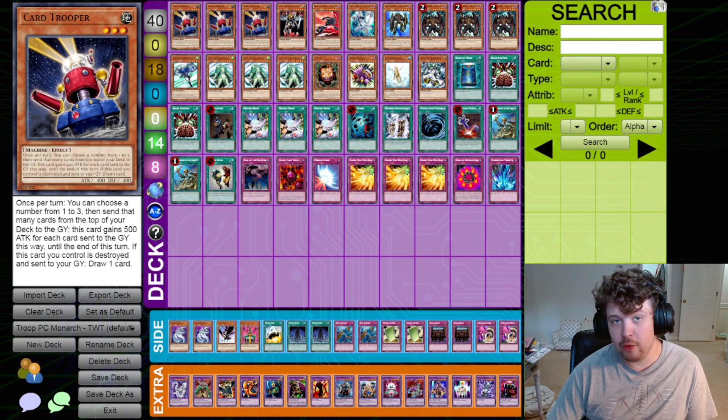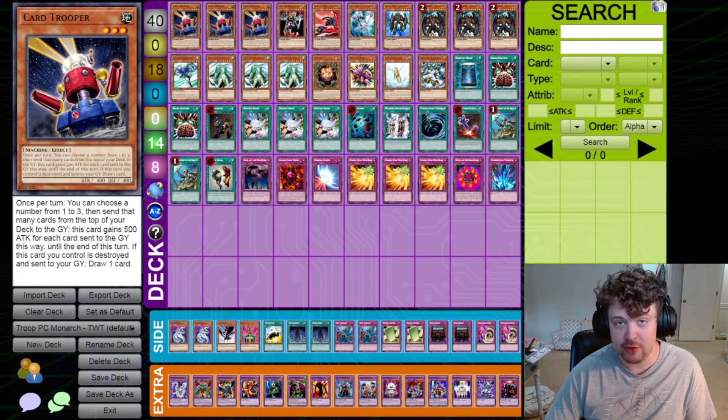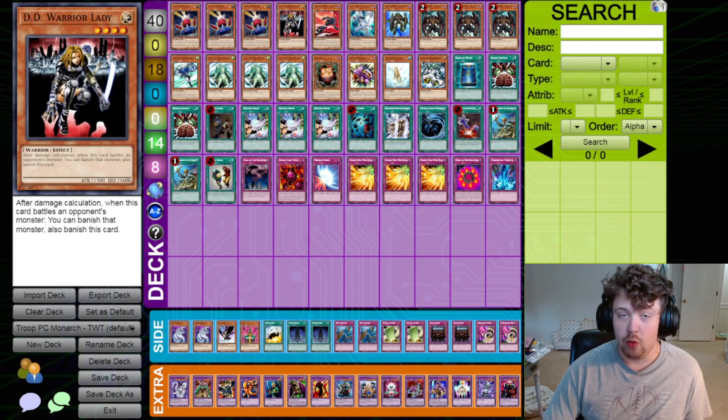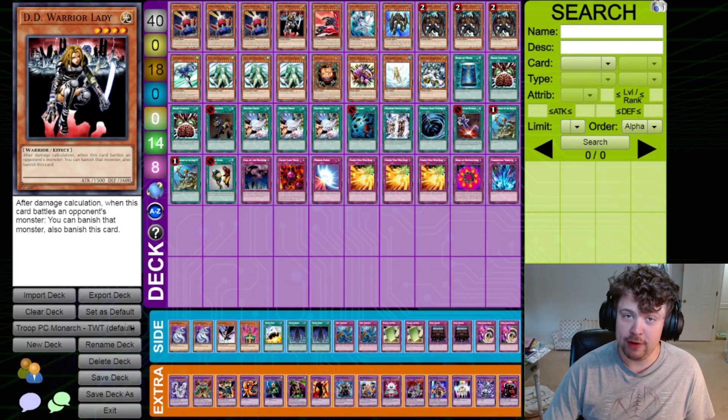He's a normal summon that can mill three and go up to 1900, and replaces himself with a draw on destruction. The reason the format is named after him is because of how powerful Card Trooper is as a resource generator. Half of your cards go off from the graveyard, so it's really nice to have the mills. One DD Warrior Lady, because we're already focused on warriors and having a removal option searchable off your Rota is really nice.